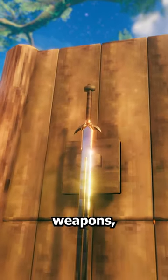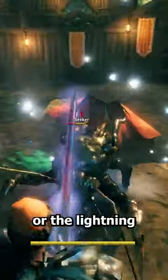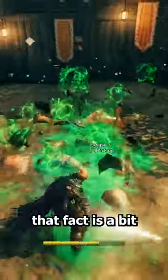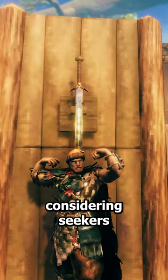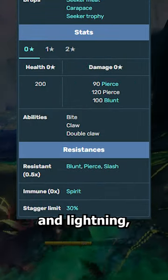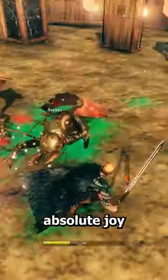Unlike many Mistlands tier weapons, it doesn't get any special magical effects like the Frost of the Mistwalker or the Lightning of the Hymenopal. The Krom is just pure slash damage. And while that fact is a bit limiting, considering Seekers are resistant to normal damage and not resistant to magical effects like Frost and Lightning, I think it makes up for it by hitting hard and being an absolute joy to use.